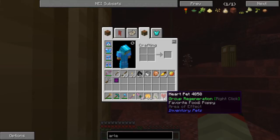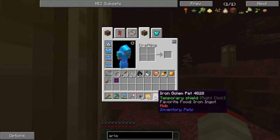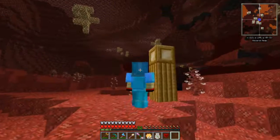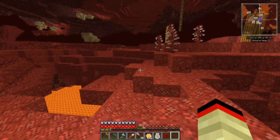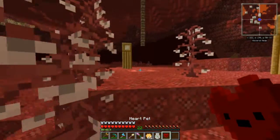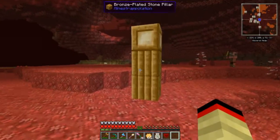I'm talking about these inventory pets - so group regeneration and this one is temporary shield. I don't understand the group pets by myself and I think I tried using group pets on the server and I don't know if it worked or not. I don't remember, but I have faint memories of it not working.